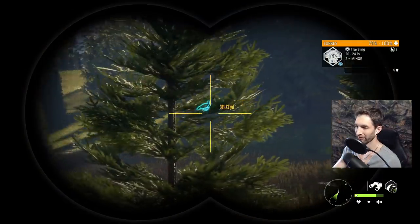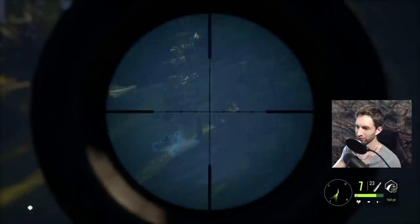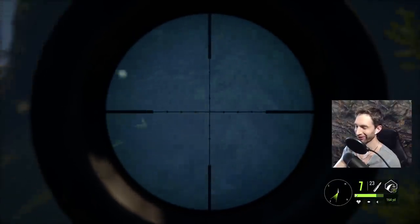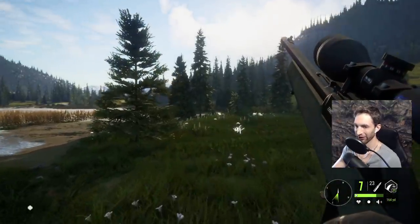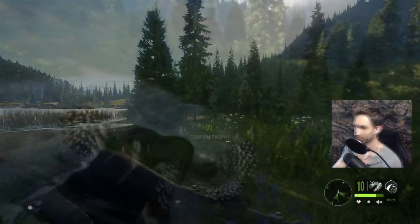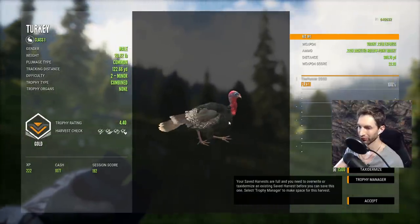There's another max weight gobbler about 300 yards out — we're going to try and get on him really quick. One shot at 300 yards on the trot and we've got ourselves a nice gobbler down. I honestly wasn't anticipating hitting him that well, especially while he was walking, but I'll take it. Here's our gobbler — taken at 308 yards and a 4.4 gold. Pretty solid gobbler and a decent shot.